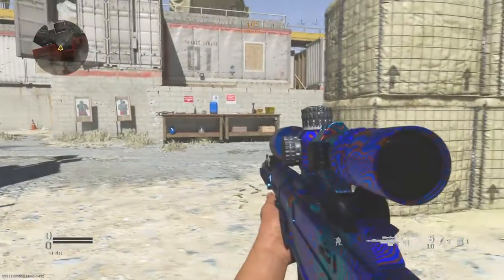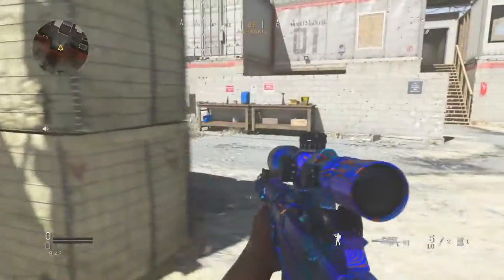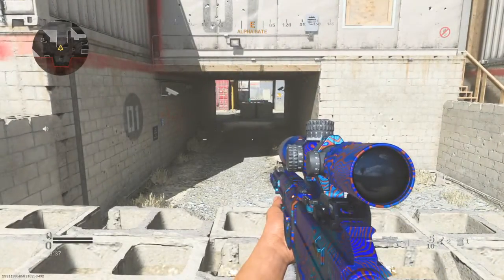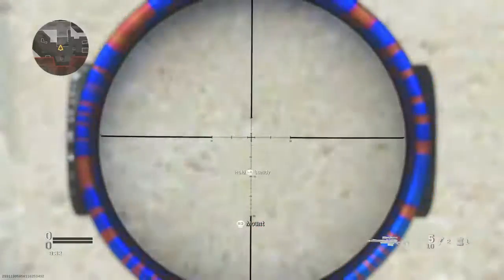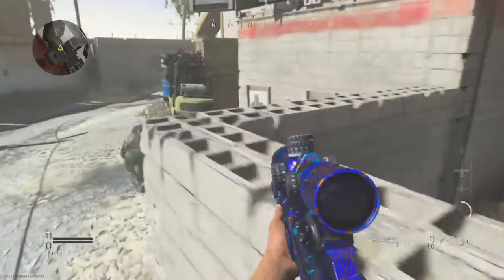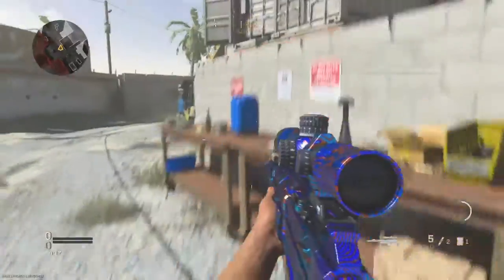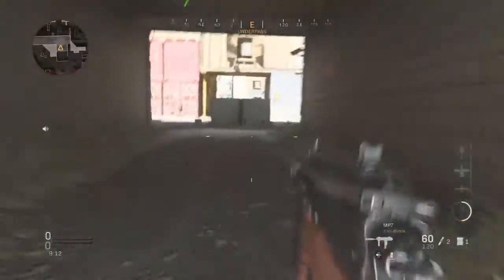If you're going for long shots and mounted kills, you want to get on Shoot House. You want to get on this ledge right here. My friend's going to get on the ledge on the other side. Get on the mounted ledge with the bricks — get right here on this one. Get on top of this.